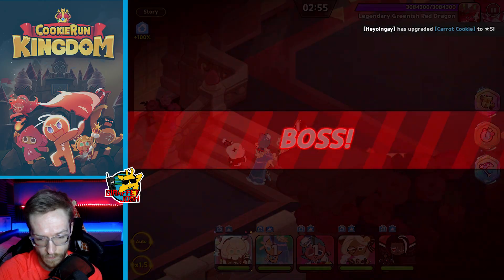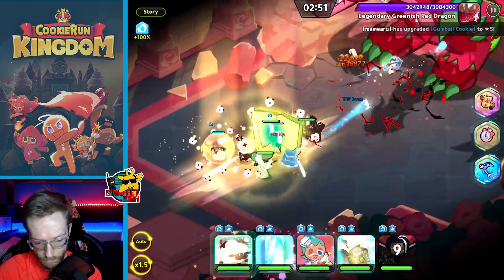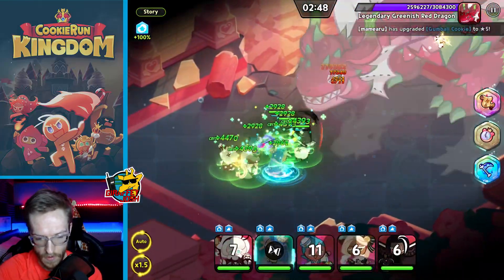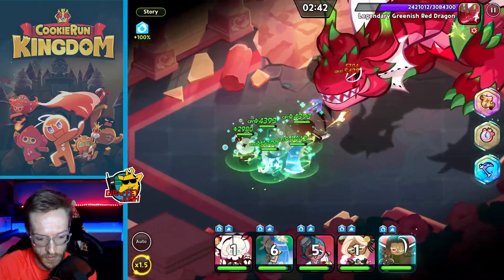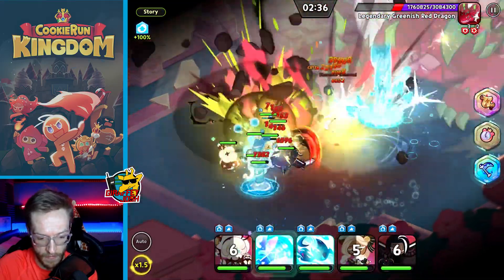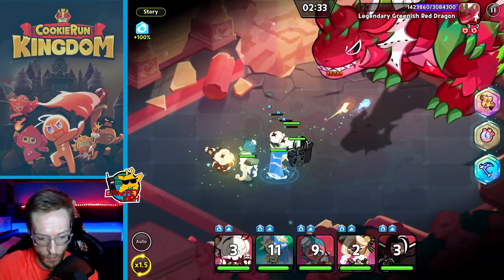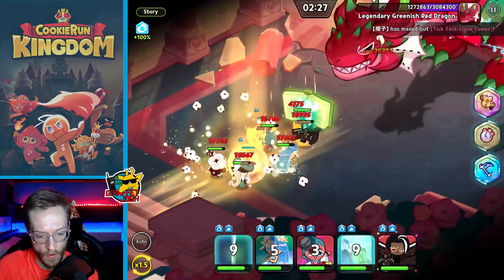Oh, I see you're trying to protect those cookies. I've just spammed everyone — I should probably take it off auto. What I need to make sure is I'm using her special first and then everybody gets buffed afterwards. Hit with the water — maybe Sea Fairy isn't the best cookie to have here since I haven't got her up to a particularly high level at the moment.